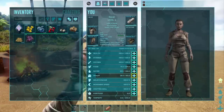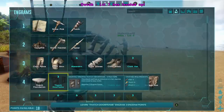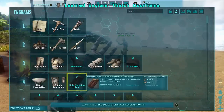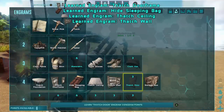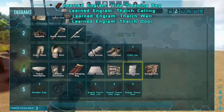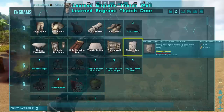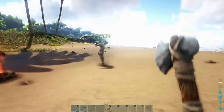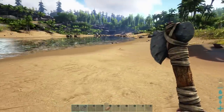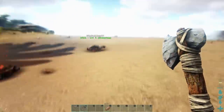I leveled a couple of times. I'm going to finish grabbing engrams — oh, there's the sleeping bag — and I'm going to do the building pieces. I can build us a hut now! Should we try to build our first hut just right here on the beach? Might as well — we'll be like Gilligan's Island here. Did you just crash again? Yep.